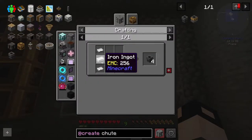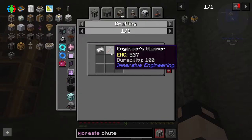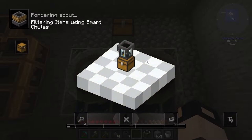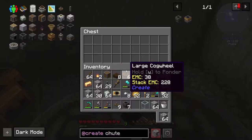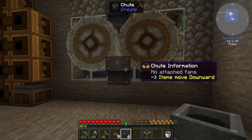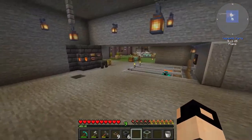Chutes are made with iron and iron sheets, which are made using an engineer's hammer. A smart chute filters items — nice! Let's test this out. I'll put in some gravel — it seems to be working! Put another chest here.